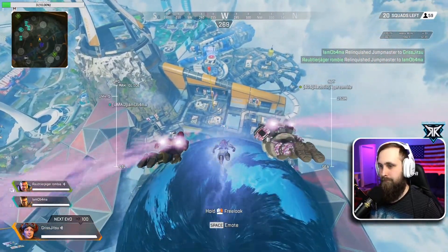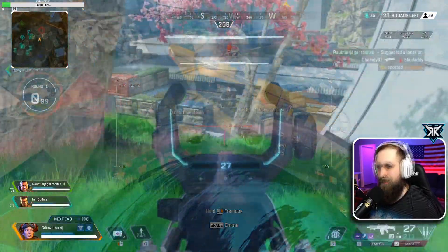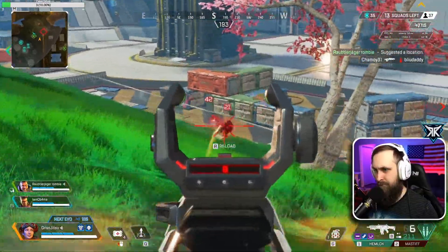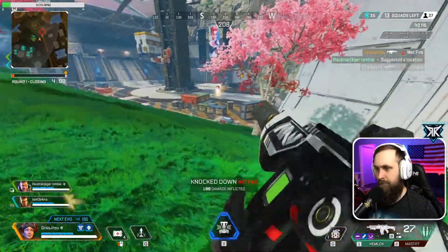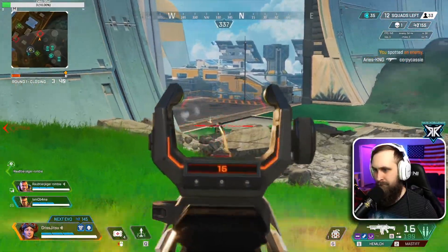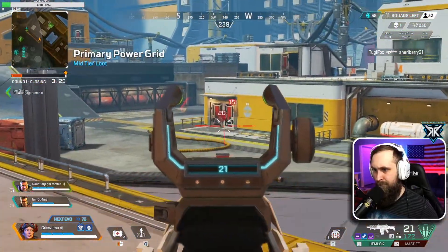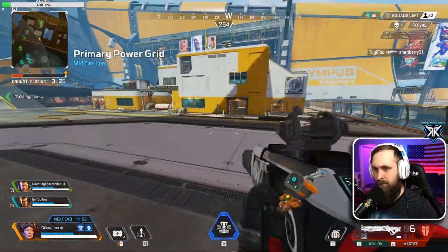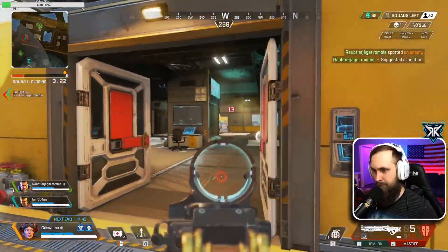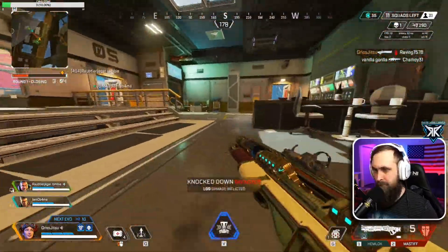Hey, what's up guys, my name is Grishjitsu and today I'm gonna show you how you can get the 4K badge quite easily. While you're dropping in, you want to take note of where teams are landing and land in a spot not entirely on another team — that's not going to yield a very good result. Typically you want to land in a decent POI with some decent loot close by, where there's a lot of teams landing.